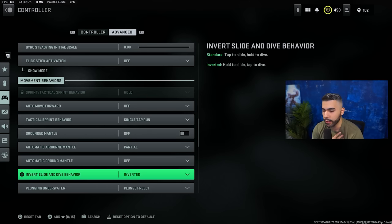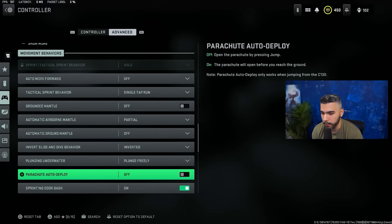Another great setting I personally love is inverse slide and dive behavior. Sliding is kind of bad in this game, but diving is actually very effective — you can dive off ledges, do the D-hop movement, or dive away instead of sliding, and it saves your life a lot. What this setting does is flip it so you just tap once to dive instantly instead of having to hold. In hot situations where you need instant movement, it makes your movement more fluid and allows you to escape easier.